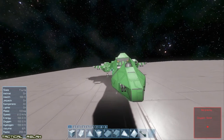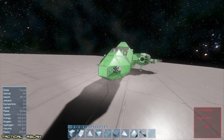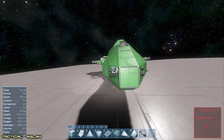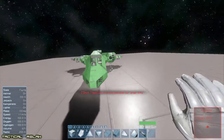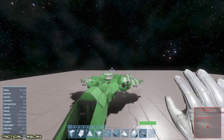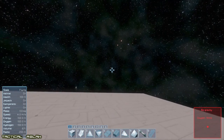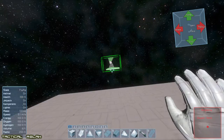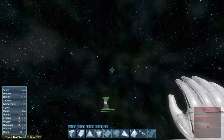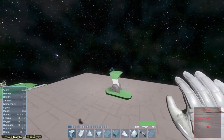The only problem with this is she's got quite the spread of fire. There's no kind of zeroing on weapons in Space Engineers, so everything fires directly forward. So you kind of want to cluster as many weapons as possible. That's kind of what this next design is about — I don't know what I'm thinking to be honest, but that's usually where we just start putting down some blocks.